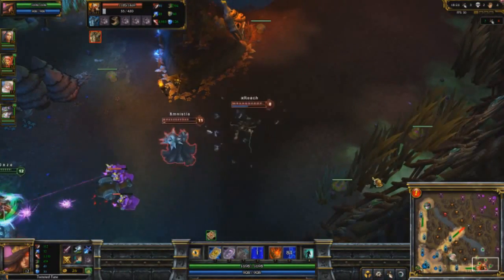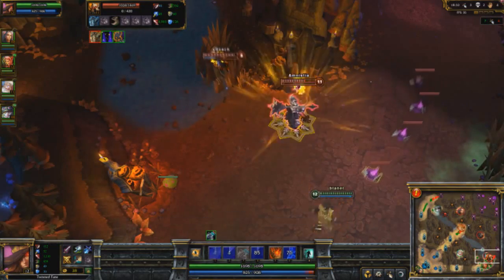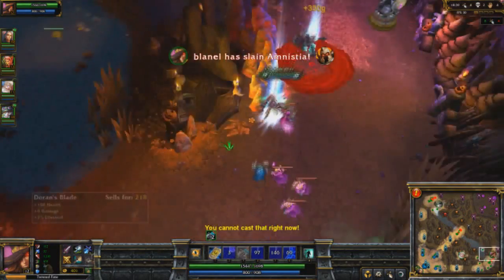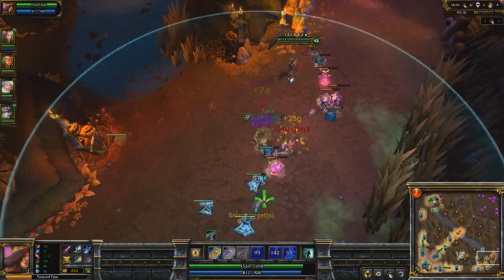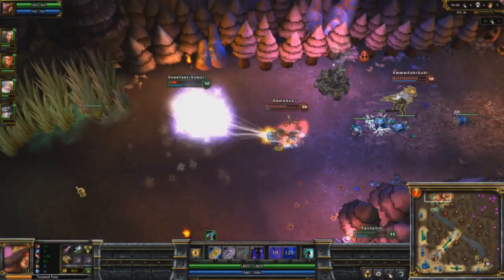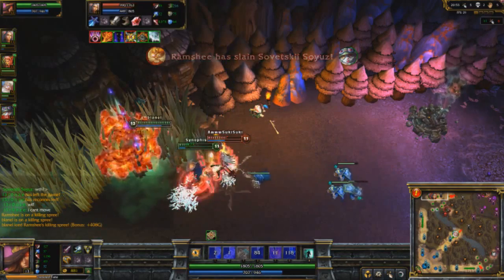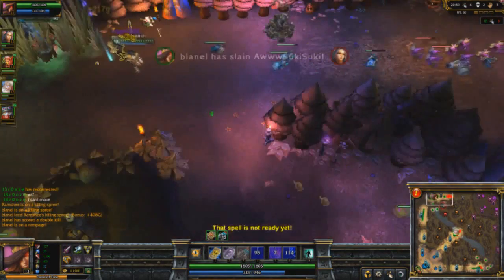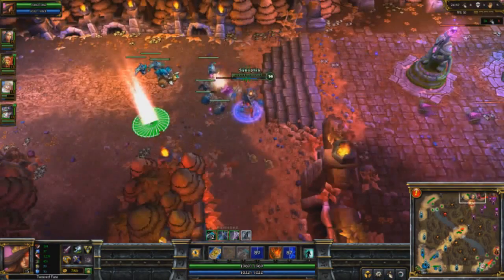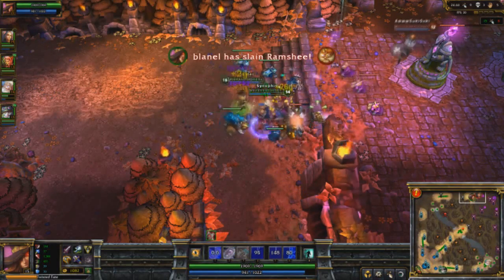Looks like Mordekaiser and Ashe are pushing the bottom lane. Vladimir will have trouble dealing with them alone, so I port in to help out. Got my gold card up, got my Ignite up — Mordekaiser is the easier target since Ashe is already getting away. Mordekaiser's health bar isn't going to last too long with me and Vladimir there. Then Corki's going to kill Teemo — I port in by the mushroom, gold card the Corki, his health drops real fast. With me there, it's GG. This is another great example of porting in to save the day with Twisted Fate. Corki comes up top thinking he's hot stuff — gold card, me plus Soraka focus on him and he won't last very long.